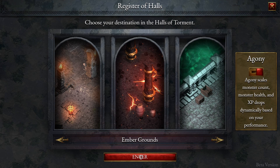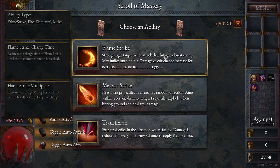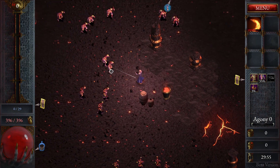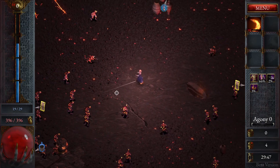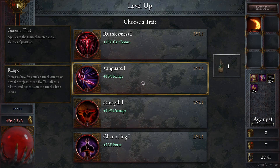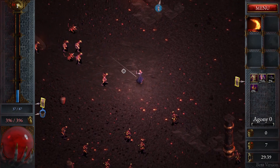Without further ado, let's jump into the game — Sorceress, Amber Grounds, Agony increased, and we are disabling the auto-attack. Flame Strike — a melee attack that hits the closest enemy, applies burn on hit, and damage chance increases for every second the attack did not trigger. Let's go with this one, and since we don't blast the main attack every single time, I'm just going to wait and cast it at the right time. It's really brutal.